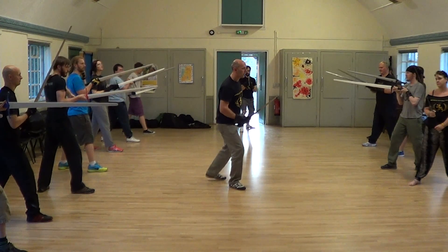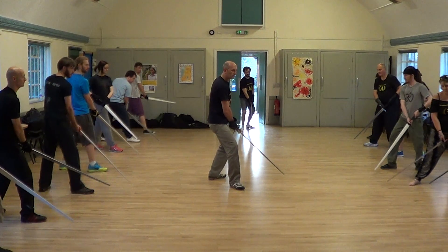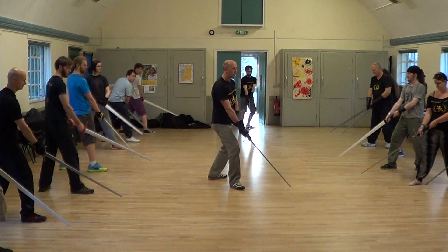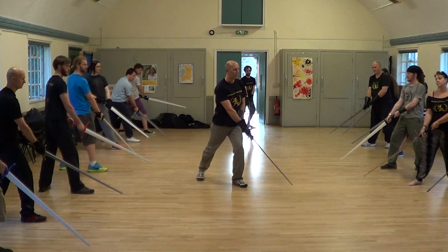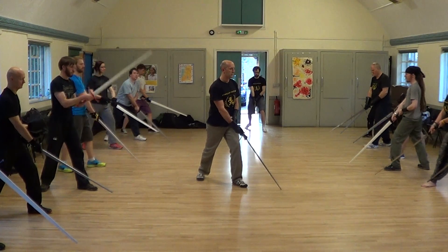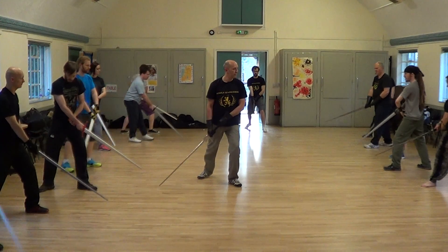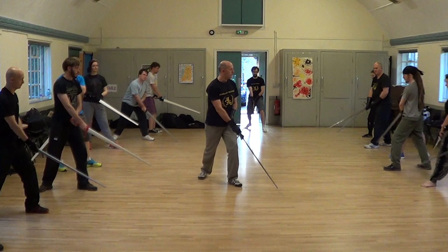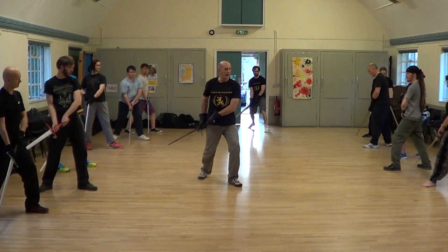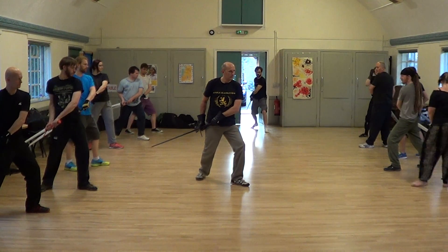And the four low guards. Starting on the left: Dente di Cingale — the boar's tooth — with the pommel at the rear hip. Then sword in the middle is Menta Porta di Ferro — that can be either foot forward, so we can just change the feet. Any guard that's in the middle can have either foot forward: if it's a guard on the left, you have the right foot forward; if it's a guard on the right, you have the left foot forward. So we're in Menta Porta di Ferro. Then Tutu Porta di Ferro — full iron door. And Coda Longa di Stesa — the long extended tail.